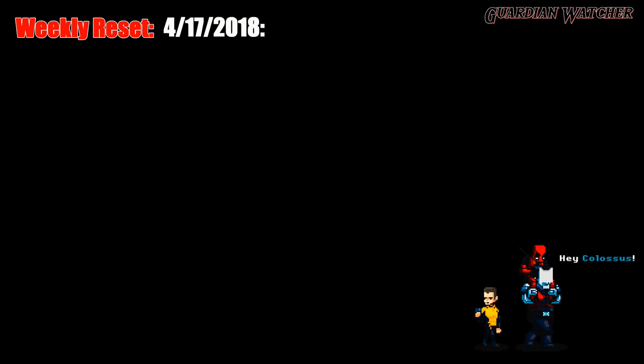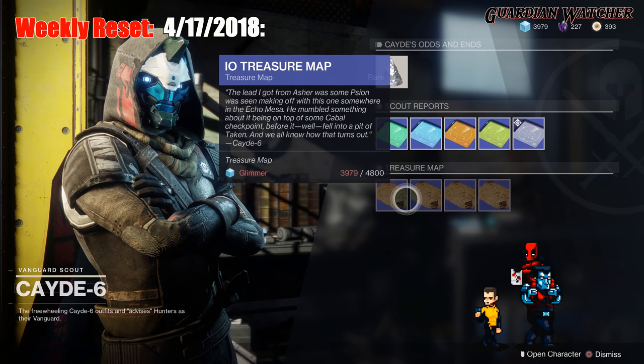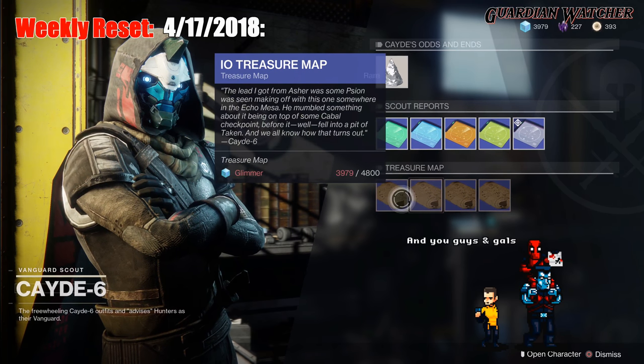Don't forget to visit Cayde-6 in order to get those treasure maps. This week's treasure maps are on I.O., so go ahead and buy those for 4,800 Glimmer. And I'm broke yet again.